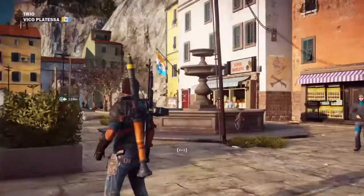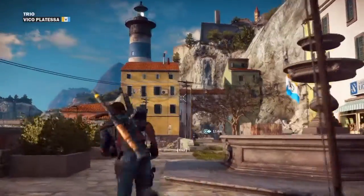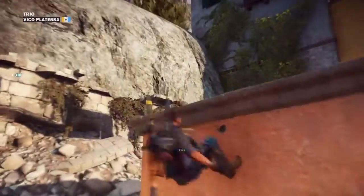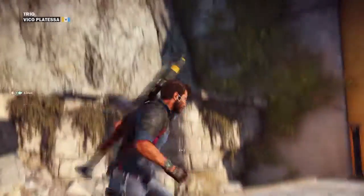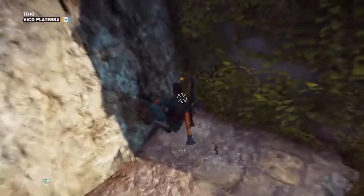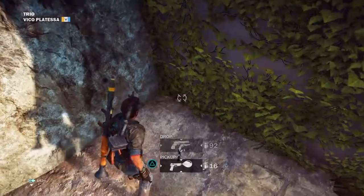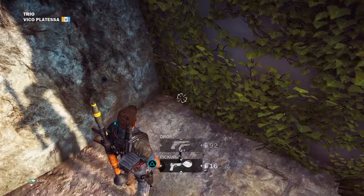The Big Head Gun — as you can see, this is a very small town, but I did have problems with it at first. You do have to liberate this area before you can get the Big Head Gun, but it's super easy. You literally just pull down a billboard and destroy two speakers — it's like the easiest one ever. It is just right up here on top of this rubble, and you will find the Big Head Gun.